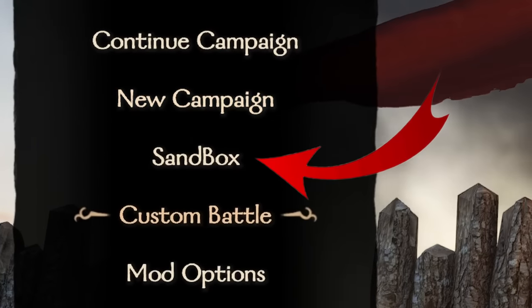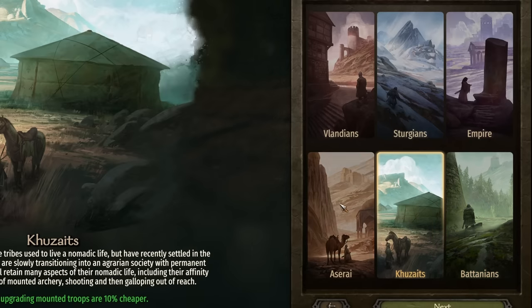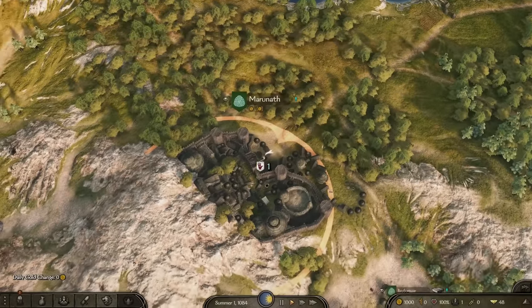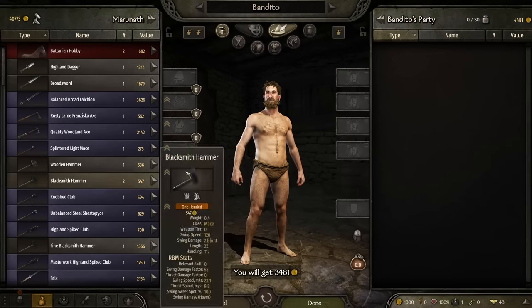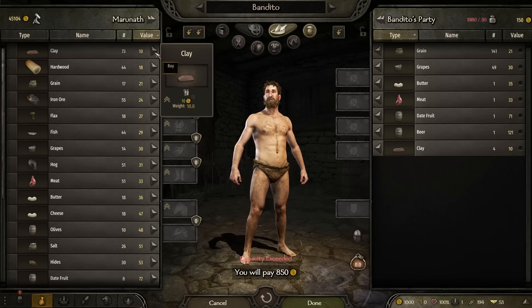We start a sandbox game — no family members allowed from the campaign mode. Pick whatever culture and starting options you want. However, I highly recommend taking Batania. Once in the game, travel to the nearest town and sell all of your gear. Buy enough items to make your dinar balance go to zero, and then discard the items that you purchased. We'll be starting with nothing — no food, weapons, clothes, or dinars.